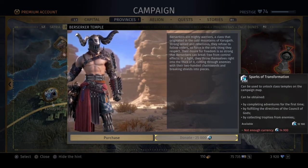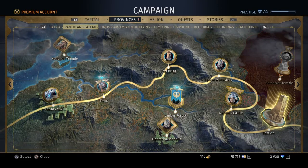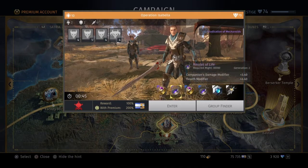Next up, I'm going to show you guys the instances they have given us so far. It's pretty much what we started out with in Generation 1. We got Operation Isabella here, where you can get your rings and your necklaces.